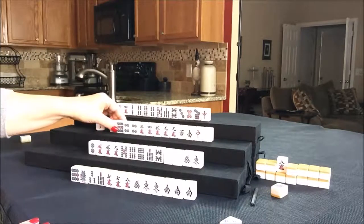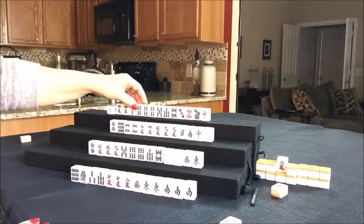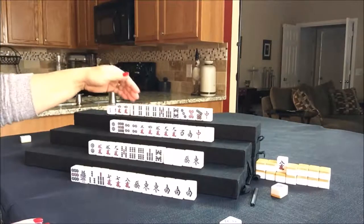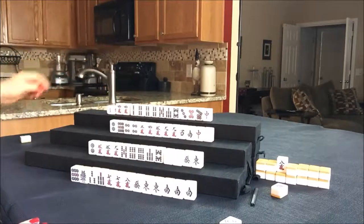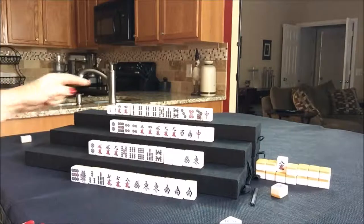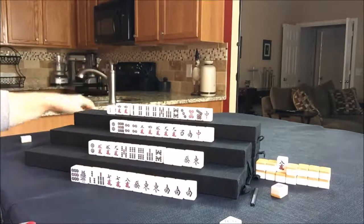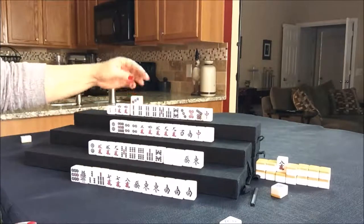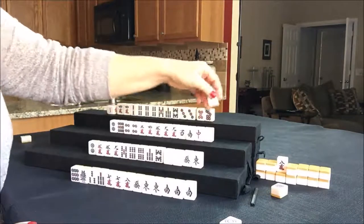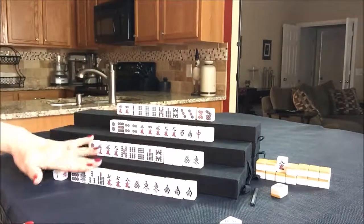They don't have any other bams to work with, so let's draw for north. You might think, why don't they chi that? Pinfu, which is all chis, is a concealed hand — they cannot take a discard to make a chi. The only way they could take that is if they chied and played exposed, maybe going for a half-flush. But I think they should play pinfu. They drew a three dot — now they have two pair. Let's get rid of the red. Nobody can take a red, so we're going to draw for east.